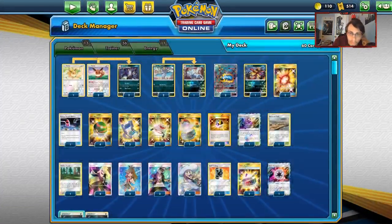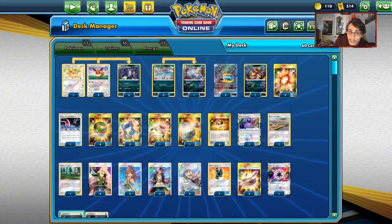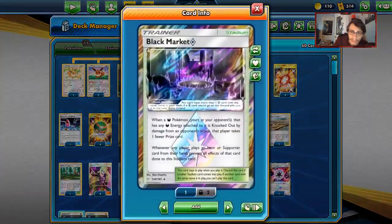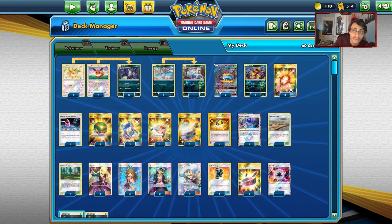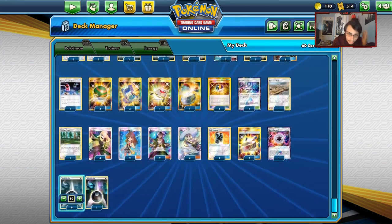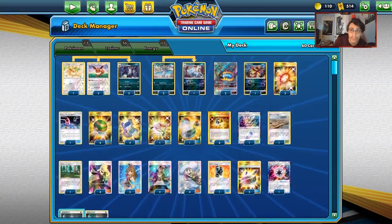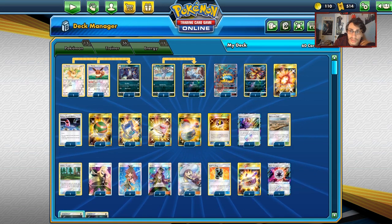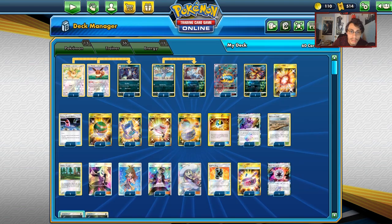1 Stretcher, 1 Switch, 4 Ultra Balls — pretty standard. Got 3 Stadiums: Viridian Forest, Devoured Field (letting Glutton do 110 is big to knock out things, and doing 130 with Retaliate is really good), and Black Market Prism Star. If they knock out Guzzlord or Umbreon, they're not going to take as many prizes. For supporters: 4 Lillie, 4 Cynthia, 2 Guzma, 3 Green's Exploration. I might consider running more draw support in this deck since we don't have Jirachi, Lele, or Dedenne because we can't play abilities.